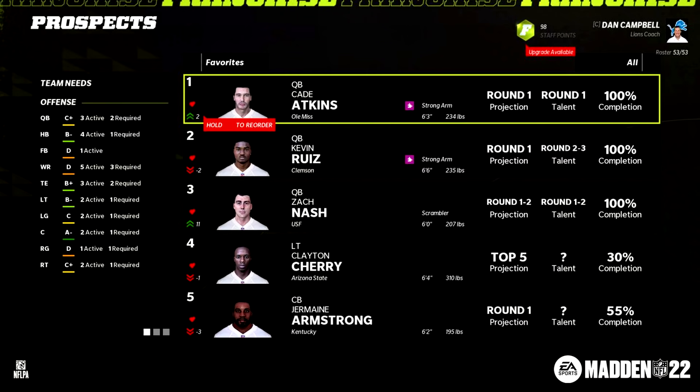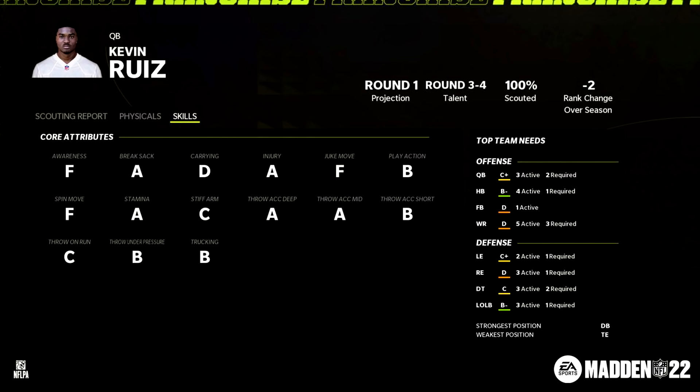One thing I thought was interesting — Kevin Ruiz is fully scouted and the talent showed two to three, but in a later screenshot focused on him specifically, the talent has shifted to rounds three to four. So it looks like even when you have a player fully scouted, as the season progresses that talent grade may still change slightly. For Ruiz: F awareness, A break sack, A throw accuracy deep and medium, but B short. I also like that they include the injury ratings, so you have an idea of whether a player is going to be injury prone.